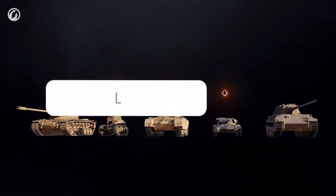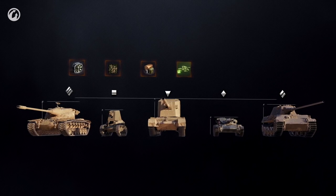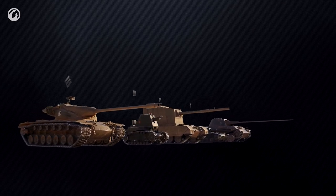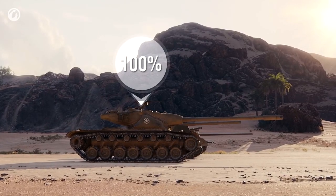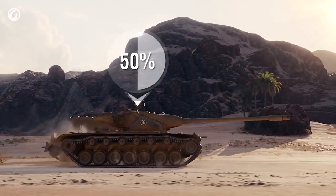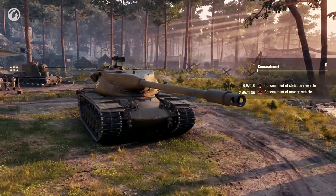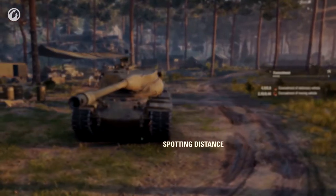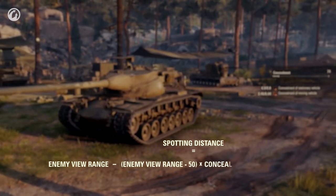Vehicle concealment is affected by its type, dimensions, special equipment and consumables, directives, and of course its crew. For any vehicle, four concealment figures are distinguished: first, a static vehicle; second, a static vehicle that fires its gun; third, a moving vehicle; and fourth, a moving vehicle that fires its gun. You can check the characteristics right in the garage. These figures are used to calculate the distance at which the vehicle will be spotted by the enemy, where 50 is the constant value showing the distance of the so-called X-ray vision.